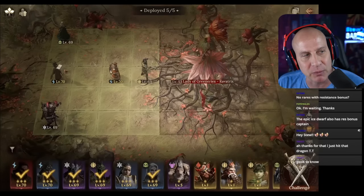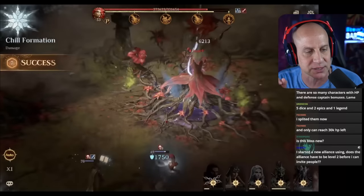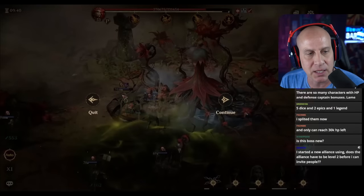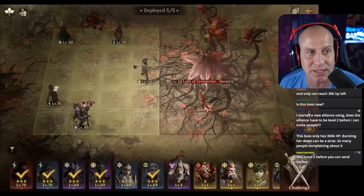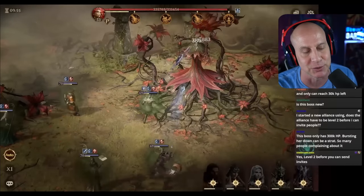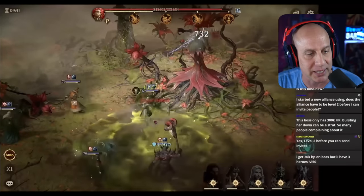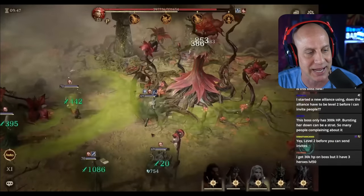Placement — we came in here and tried a lot of different placements because that one move she does, this one right here on the ground, you're going to see it pulsate and hit a big cross section. If you group your heroes up, they're all going to get many stacks of poison and die — we're talking like 10, 20 stacks of poison. Eventually I settled on this formation and only the two bottom ones were getting stacks of poison.